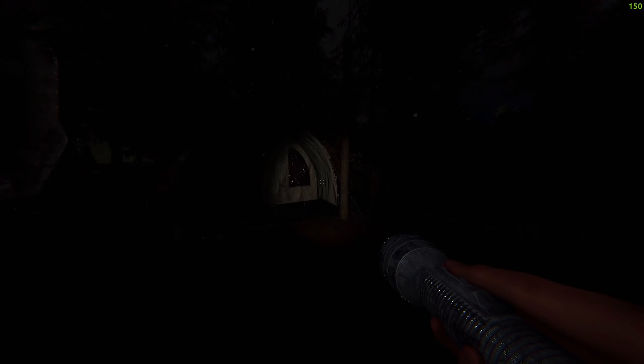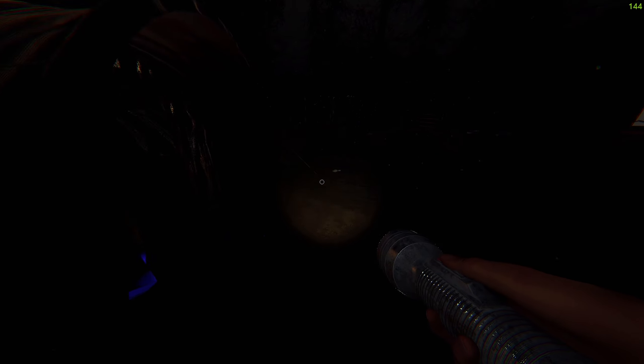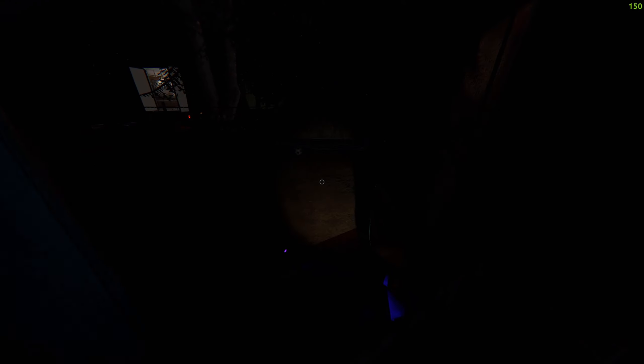I'm just gonna throw this down, get my flashlight, and double check the other tents. I have no clue where to hide on this map right now — maybe the yellow tent. No, there's nothing in there either. I don't know where to hide. I'm still hearing stuff get thrown though, it's in the back. Maybe he's not in here. He's definitely chilling out here in this area — big chilling.